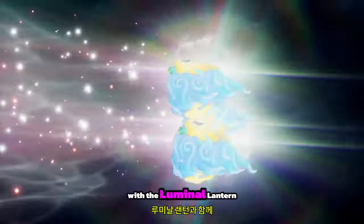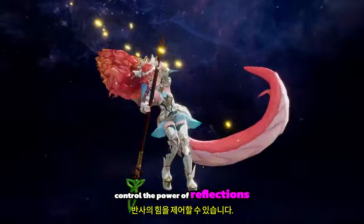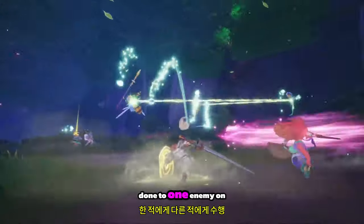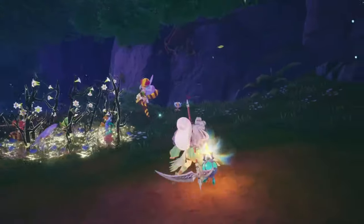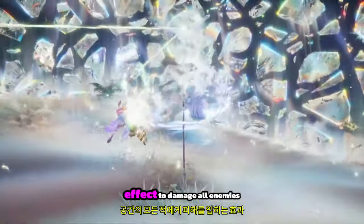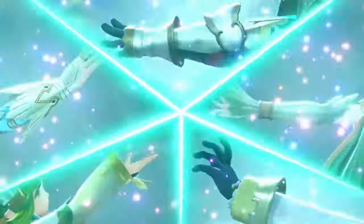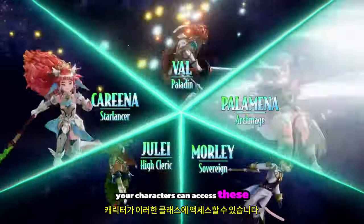With the Luminal Lantern, you will be able to control the power of reflections. In battle, this vessel allows you to reflect damage done to one enemy onto another through Binding Rays of Light. Should you be outnumbered by enemies with dangerous magic, you can use the Special Area effect to damage all enemies in the space who are linked together. By equipping the Luminal Lantern, your characters can access these classes.